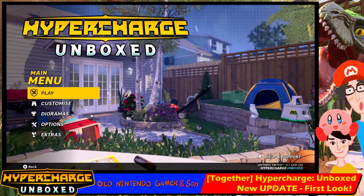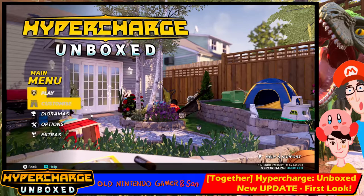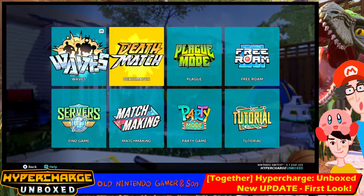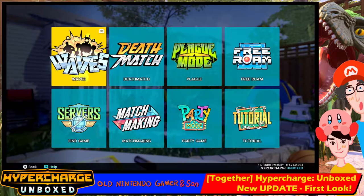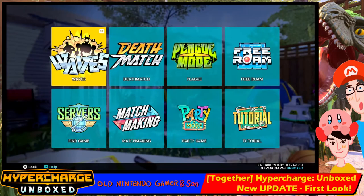First of all, that intro seems more dynamic — we've got background sounds as well, which is quite nice. If I go into the play area... oh, this is all new. This used to be just a list and now we've got a far more visual layout. Waves! And you can hold down ZR and it tells you what each mode is.